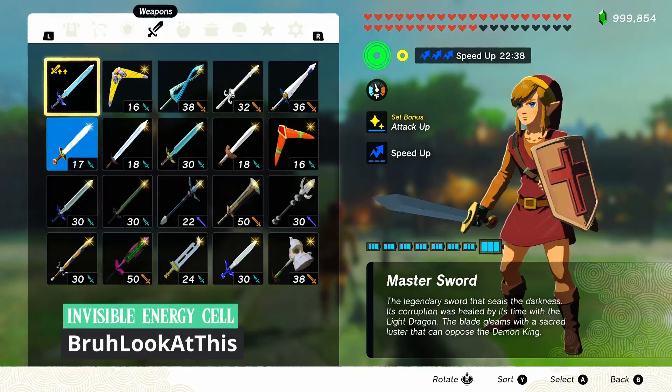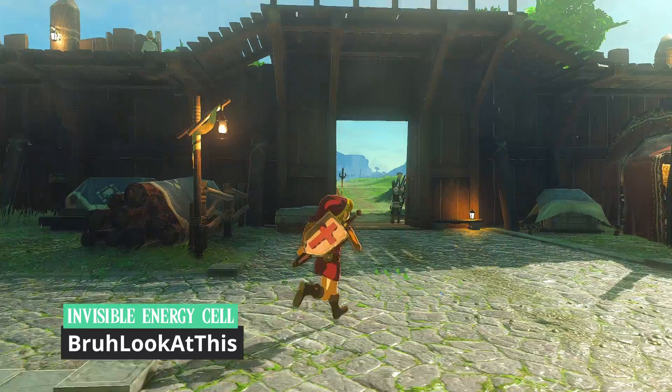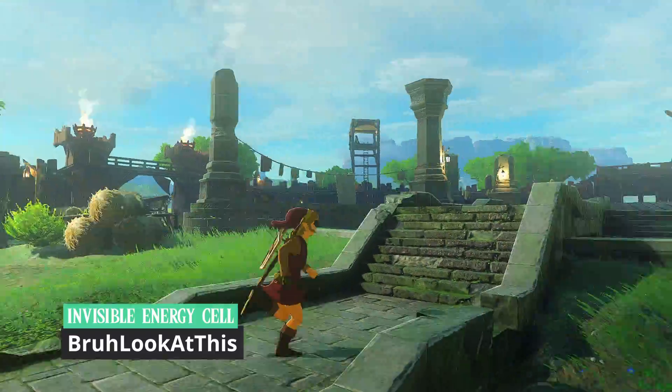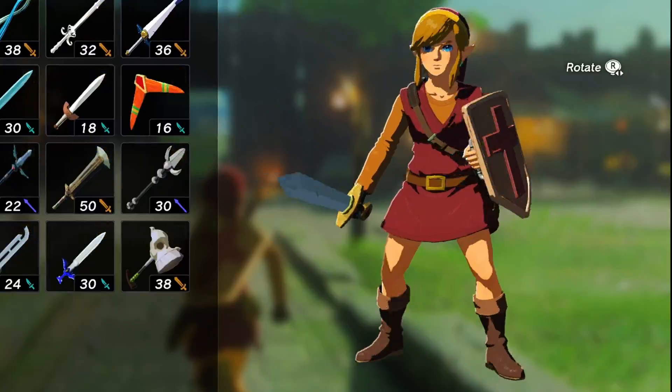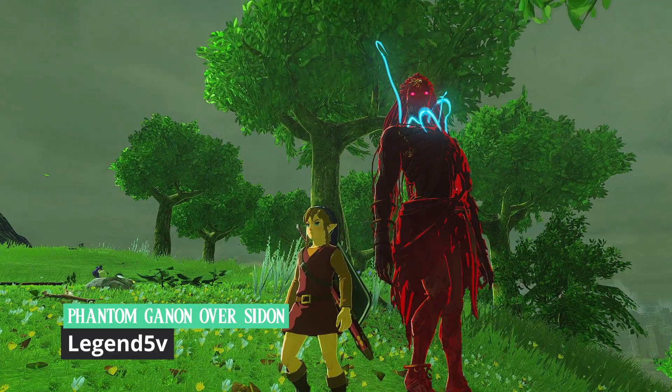Speaking of mods I didn't know I needed until flipping it on, the Invisible Energy Cell by Brawlick. As you can see, I just obtained the Red Ring from Zelda 1, and what would be worse than having that Energy Cell from Tears of the Kingdom breaking my immersion? Heresy!